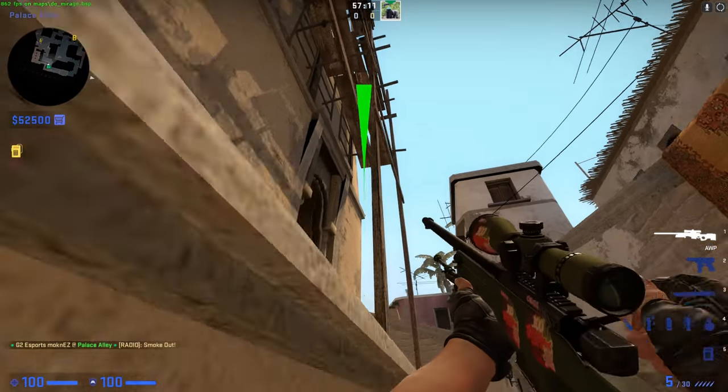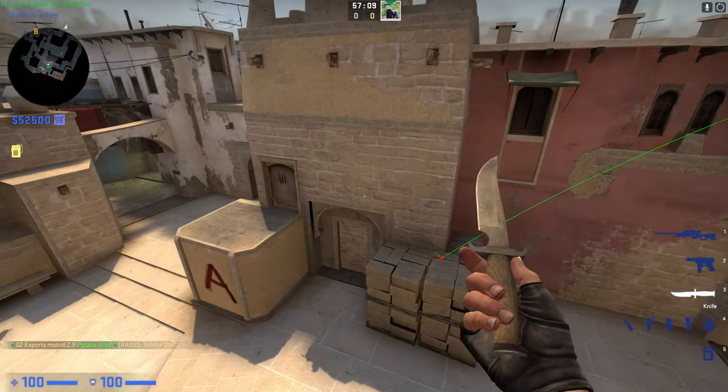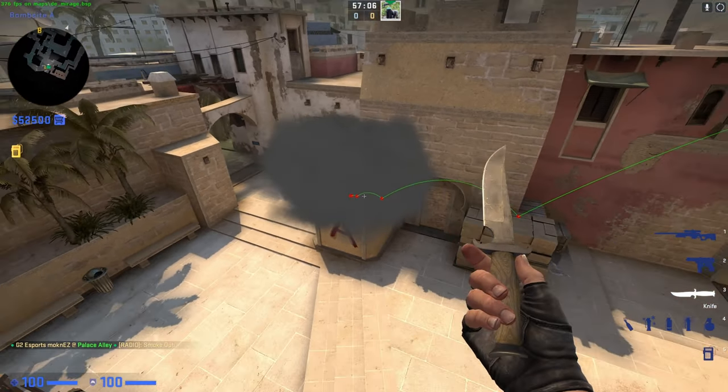And then you just throw — that's it. This is your stats.